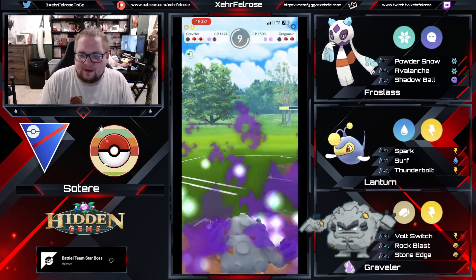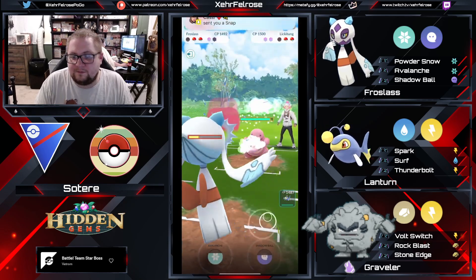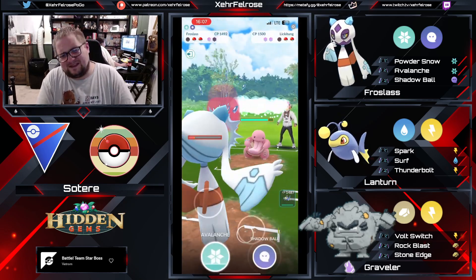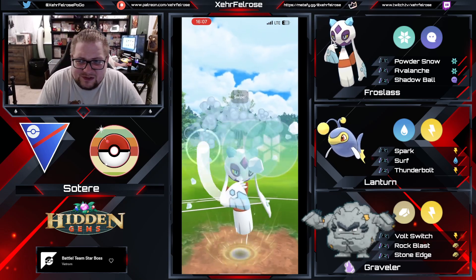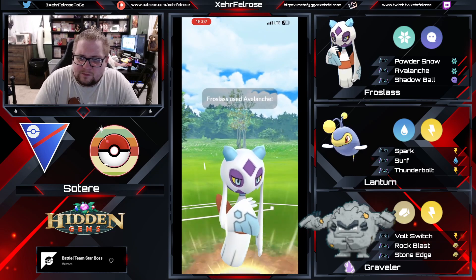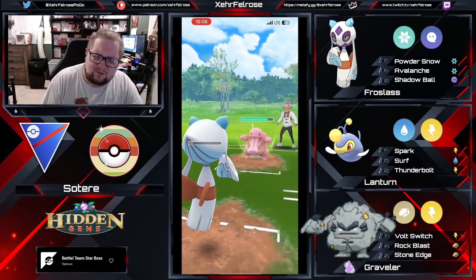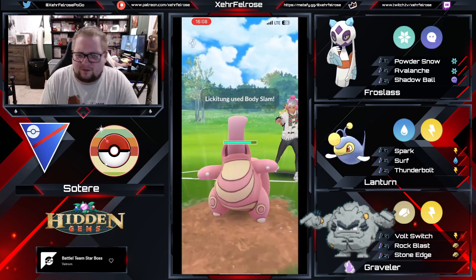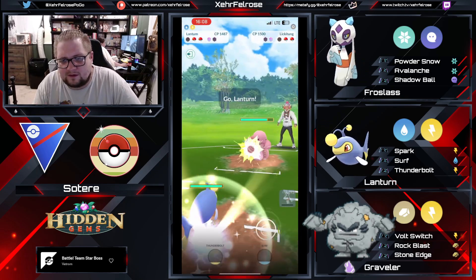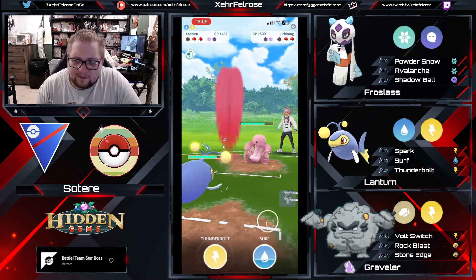Lantern is probably looking pretty good here. Frostlass can come in and hopefully farm down. Lickitung's gonna be able to come in here, and now this is really awkward because they have Power Whip. Not so good here. Gonna go for an Avalanche bait, hoping that the opponent tries to shield — which they do. They go Avalanche, and they're gonna throw Shadow Ball. So they go for the Body Slam, which almost takes out the Frostlass but leaves it with 1 HP.